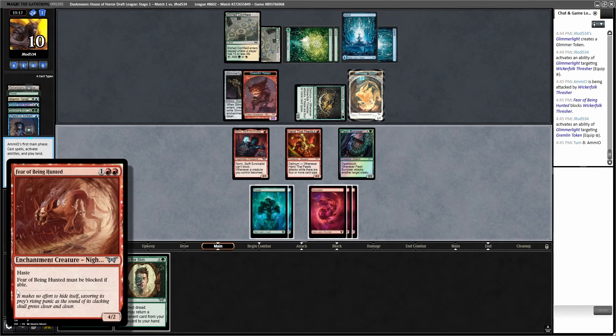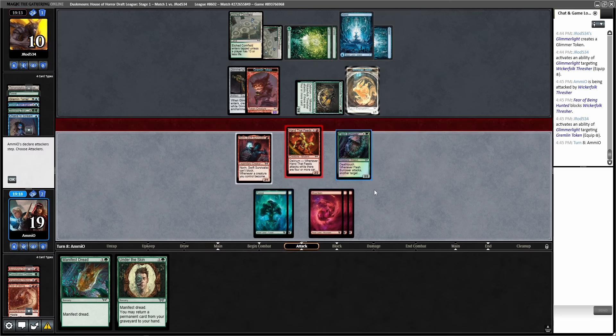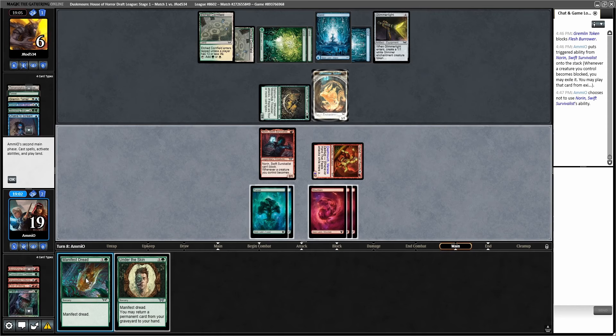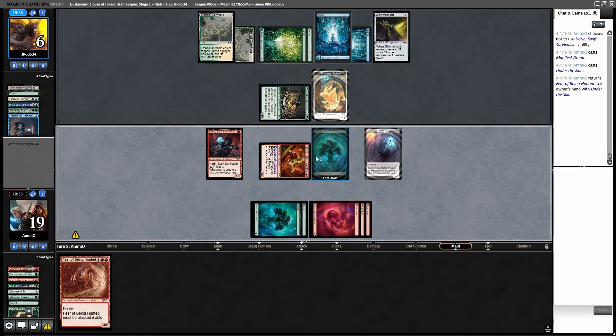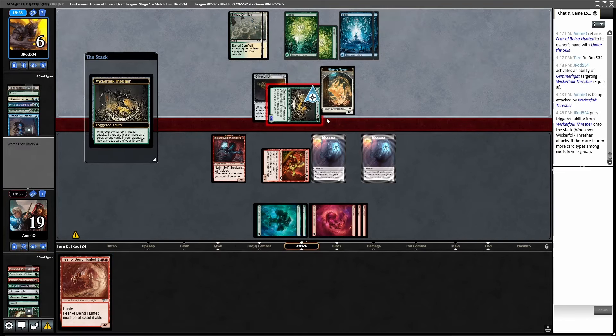I can Under the Skin and get back Fear, but that's it. Swing Norrin — if it gets blocked I don't want to Norrin out my stuff. I also want to be able to potentially manifest things. So if I go Swing, Swing, they'd either have to double block Hand or block Flesh Burrower — I'm fine with either result. Combat — swing here. Triggers: become a 4/2 with Death Touch and Menace. They're going to trade off with Flesh Burrower — that's fine. Resolve this, no damage, go to 6. Then Manifest Dread. Glimmerlight into the graveyard. Put Forest under here. Under the Skin, Long Neck under here. Get back Fear of Being Hunted. They got two creatures in play — I can go Fear, Swing All. They go Block, Block. They take a bunch. Equipping Glimmerlight ahead of time is weird. They hit a land off of it. No blocks. Bashful Beastie.